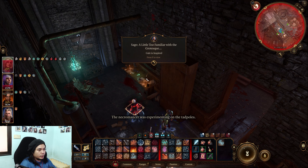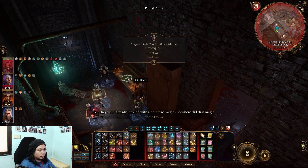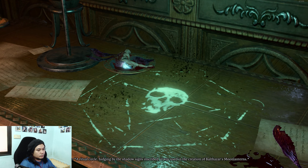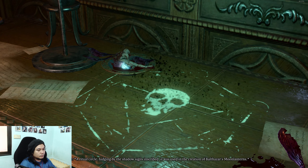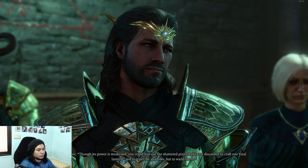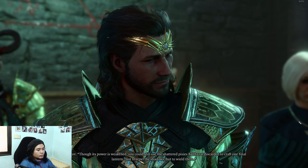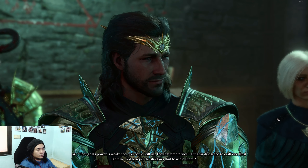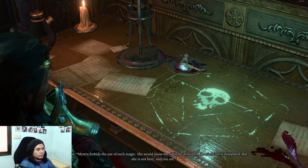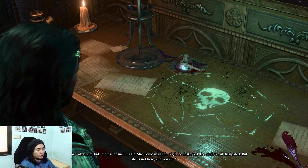Once you're inside, there is a spiritual ritual table here which Gale can interact with to get an item — and it has to be Gale. It allows you to make a special lantern, unlike the one you can get early on in Act 2.